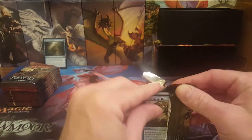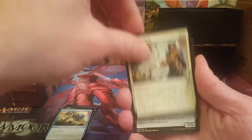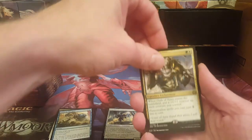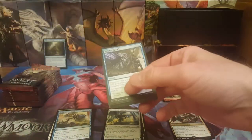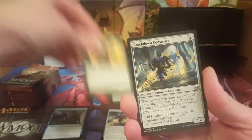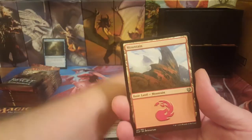Dismissal, Cogwork Assembler, Crackdown Construct, and Oath of Ajani — not sure where that's sitting price-wise these days, but that would have been pretty good in War of the Spark once that comes out. Maulfist Revolutionary, Crackdown Construct, Consulate Perilous Predicament, and another Lightning Runner — second Lightning Runner out of this video, interesting.